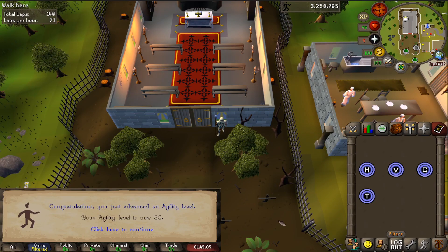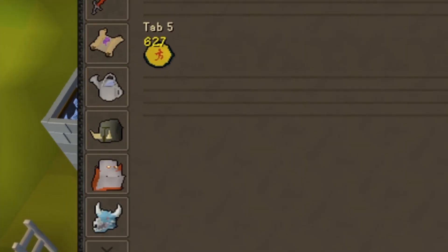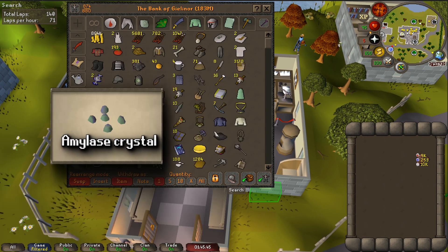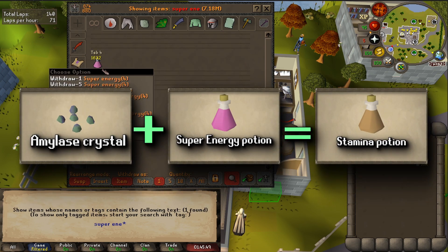I thought it was gonna take two days to get 85 agility, but damn I was wrong. It took me a whole week of pure grinding to get to 85. While getting 85 agility I've gotten 627 marks of grace, which can be turned into amylase and then made into stamina potions just by mixing them.